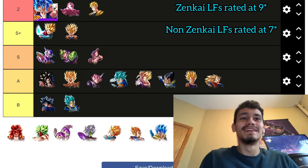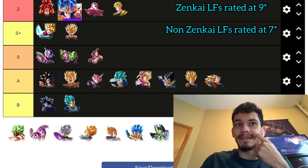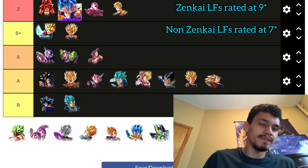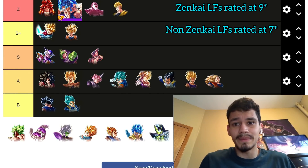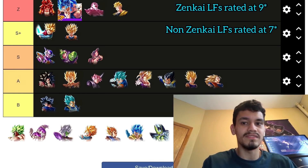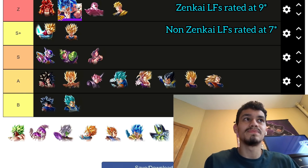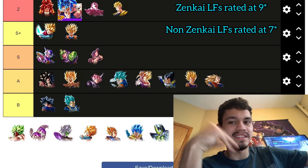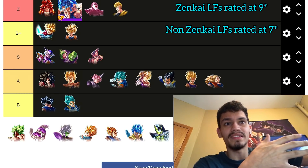Gogeta 4 is the number one LF in the game. Too much Fusions team support, too good. You can run him on green-green-yellow Saiyan or leader slot him anywhere. His platinum does all the work with the defense buffs, and that's what makes him the best LF — it's not really contested. He's not so far ahead that he's Z plus alone, but he's pretty far ahead of Goku Vegeta.